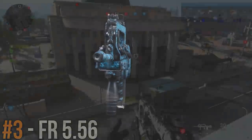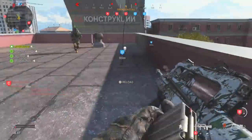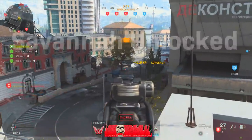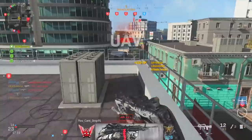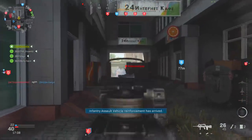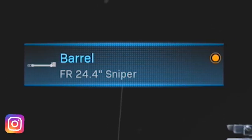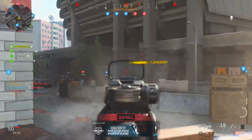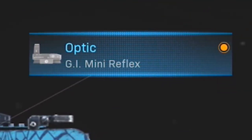Jumping into our next off-meta weapon, we have the FAMAS or FR556, which I think is really overlooked because it is a burst weapon rather than a fully auto rifle like most of the other ARs available. A burst weapon is not nearly as effective in close quarters and its mobility can suffer due to that fire rate. But with a more defensive play style or by limiting engagements to range-based fights, this weapon can be a serious phenom. My go-to setup starts with the FR 24.4 inch Sniper barrel, which makes the FAMAS even more lethal at medium and long range with increases to range, control, and bullet velocity.